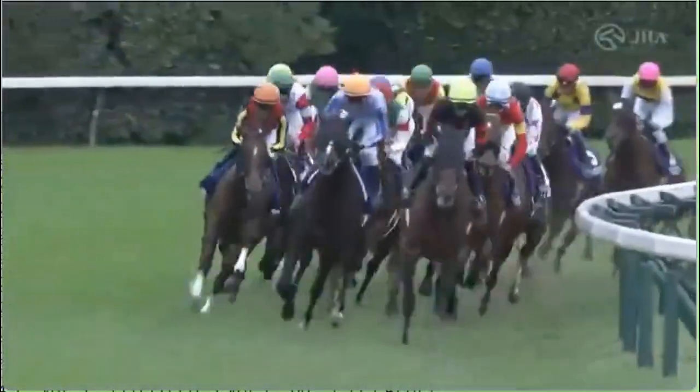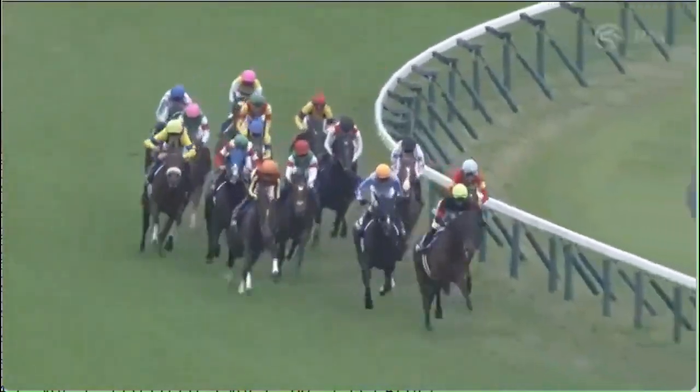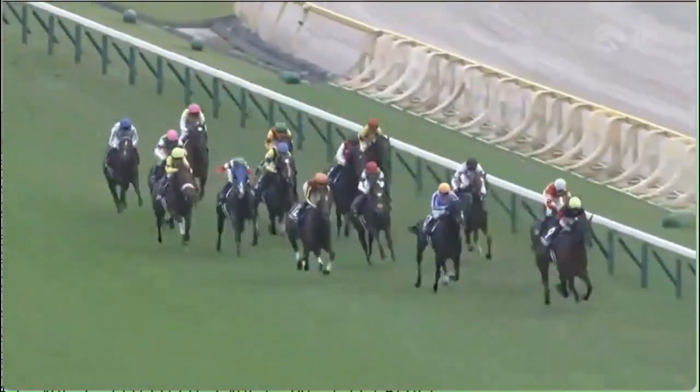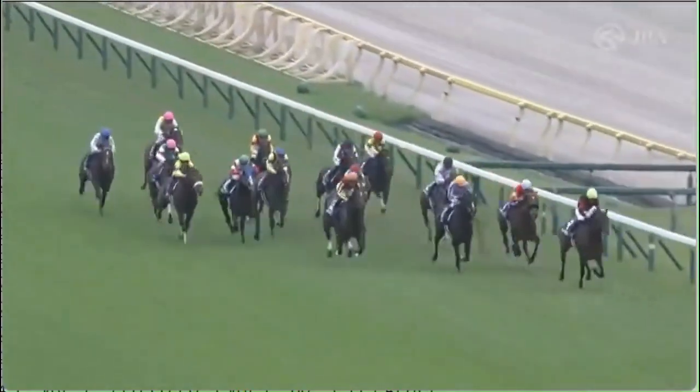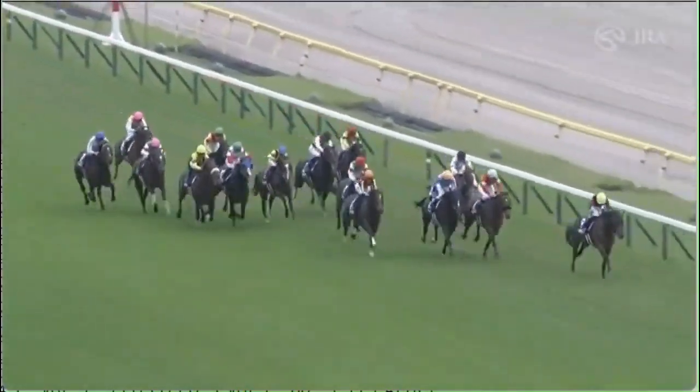Running second is Shilthorn, Liberty Island up into third, Bellagio Opera has had the run of the race in behind them along the paint. Just behind is Tastiera starting to pick up. Back in behind is Matenro Sky, Danon Beluga running on fairly, and even wider out now King's Palace. They've got to catch Ho-ho Biscuits.